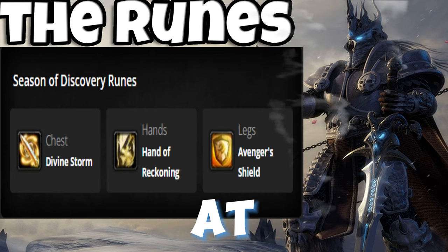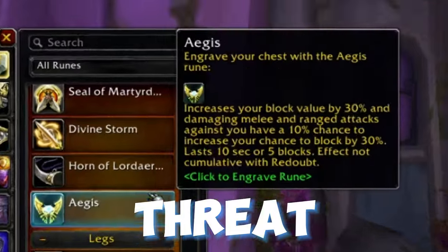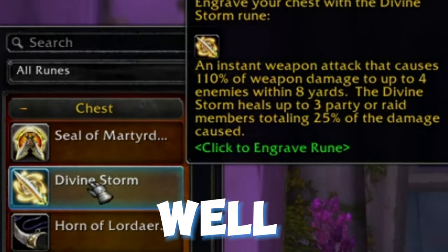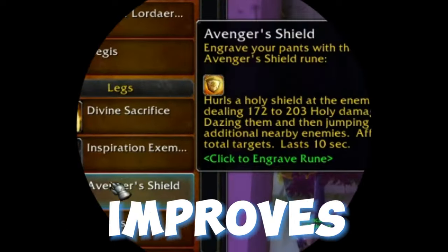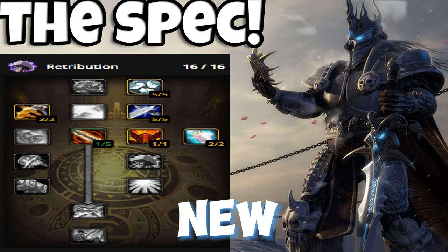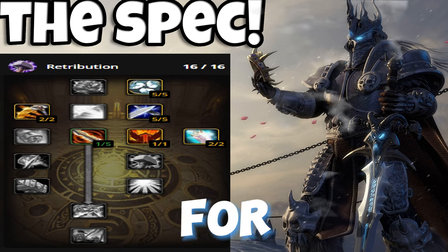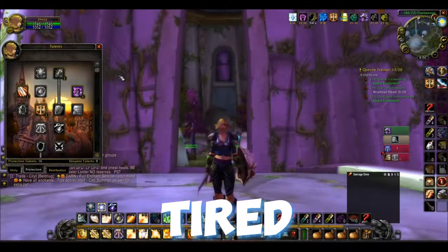You should always keep those runes on, unless you need an extra kick at Twilight Lord Kelris. This is your best threat per second, as well as your taunt, which also improves your Righteous Fury. You're seeing that correct — all the new information from the Protection Paladin spec is actually red for threat per second. I know you're tired of hearing me say that.